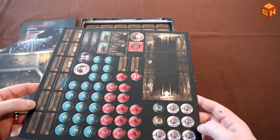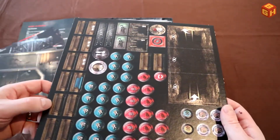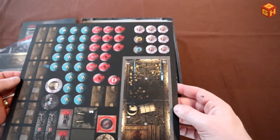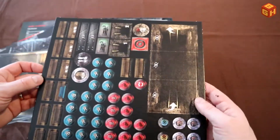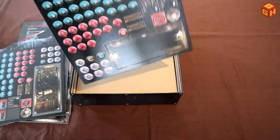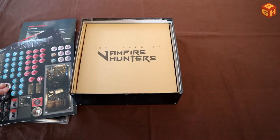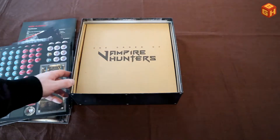Here's a token sheet with punch boards — all tokens are very clearly illustrated. We have doors, round tokens, tunnels with ladders going in and out, and all tokens are double-sided. Doors are open on one side, and there are windows that you can break to let daylight in to hurt the vampires. There's a second sheet with similar tokens — also double-sided — and they punch out very easily with no little paper tears.